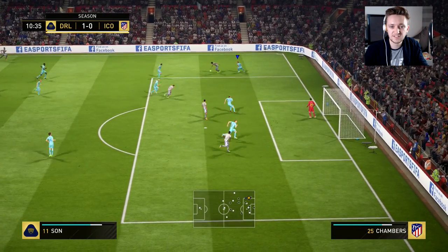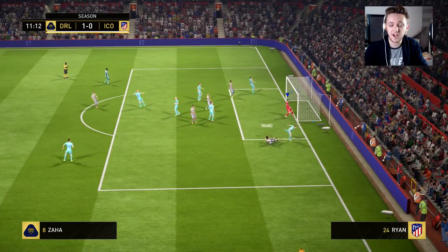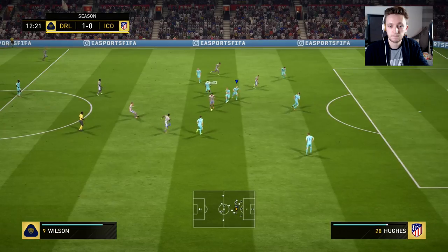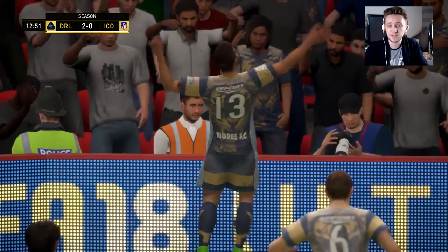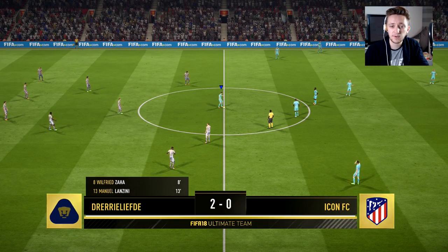We're going to get serious now — sticking the headphones on. Son gets the ball and does the overpowered skill, which is still equally overpowered as it once was. He goes for goal but skies it. Then the rebound leads to a straight-through ball — how can I defend that? It was completely undefendable. The frugal runs the forward players make are just so undefendable.